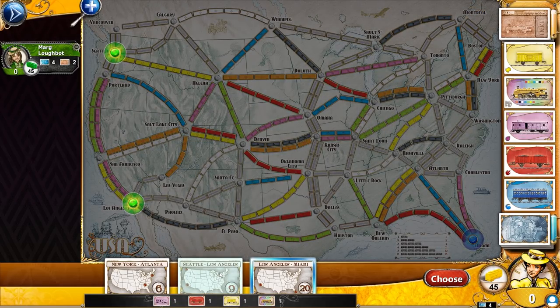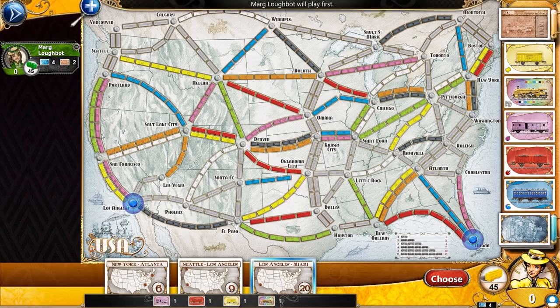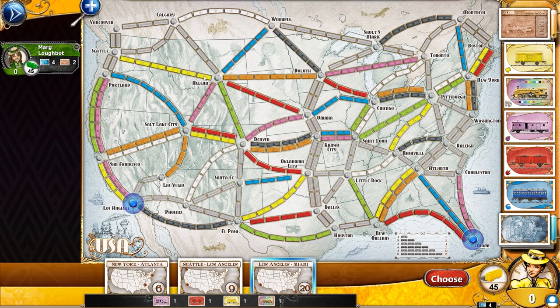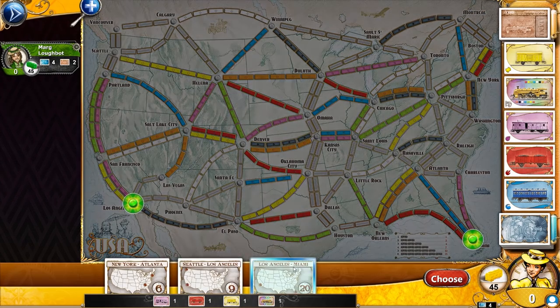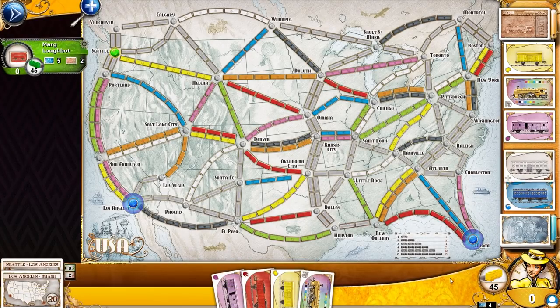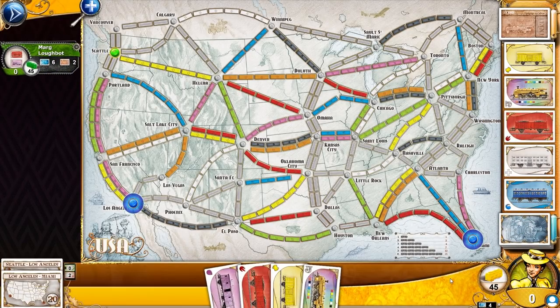Seattle to Los Angeles means it's just another couple of paths — we could take one, two, three routes depending on the colors I have. The strategy that I've been using, especially against Marg Lobot, is first I'm going to select these two tickets and choose them, then I've been trying to collect as many cards as possible before making moves. That way I have different options. When drawing cards, I definitely want black, green, and red — I might even want blue, orange, or pink.